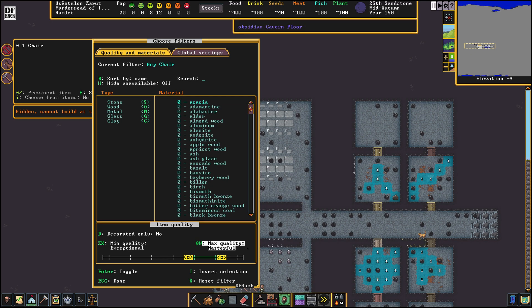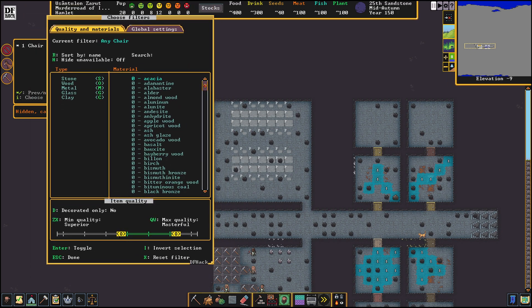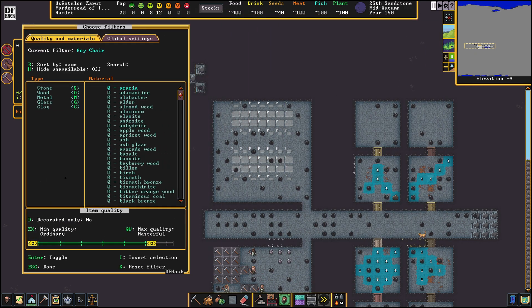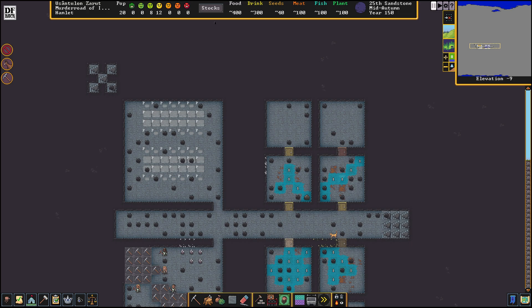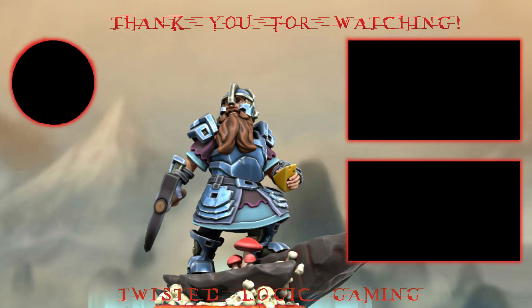I can set it to 'Exceptional' or 'Exceptional to Artifact.' I can also move the window around. This is going to prevent us from building artifacts by accident, which is kind of cool. I really like the planning mode — I've always liked it from version 47 and beyond. It's great that planning mode is back.